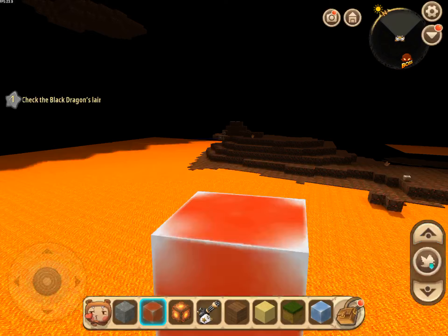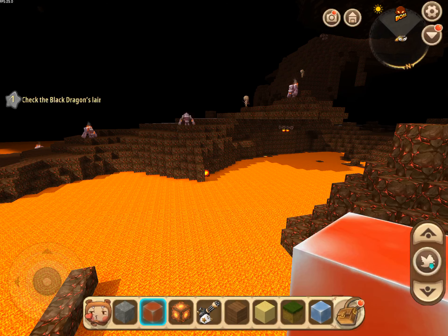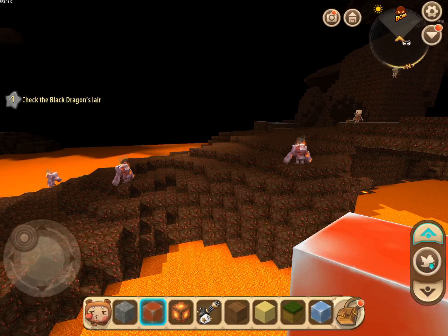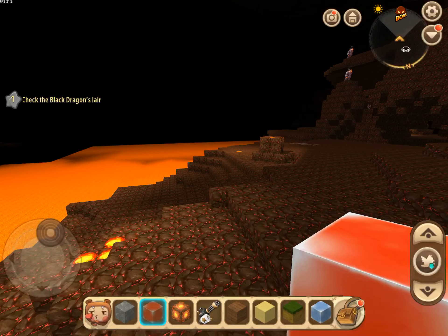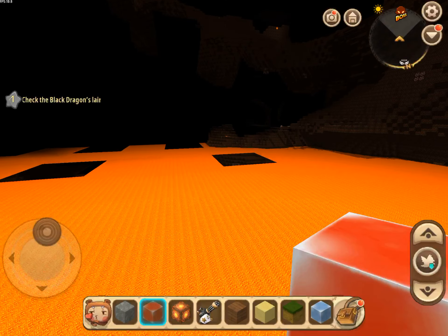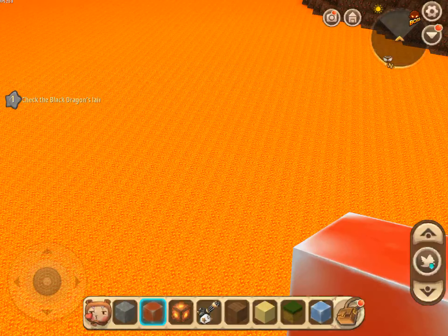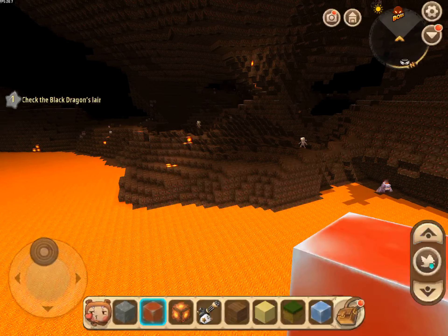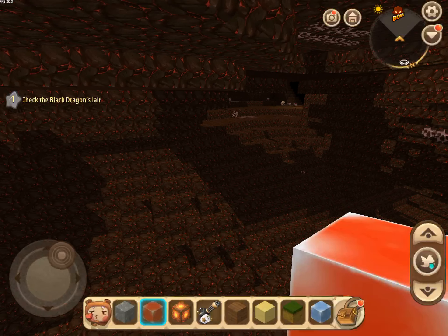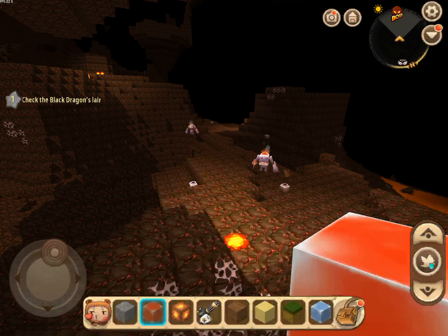This is the other world. As you can see right there on the upper right hand corner, it shows where the boss is. What we're doing is we're going to follow it — that's where the black dragon is. Let's go across this lava pool. Right here is the cave. Now we're going to the boss.